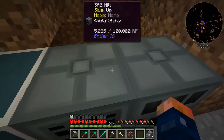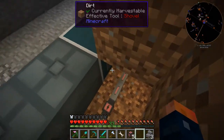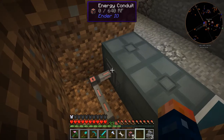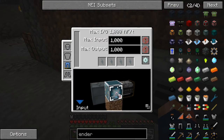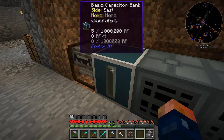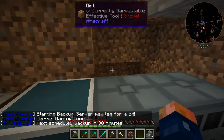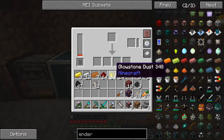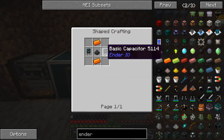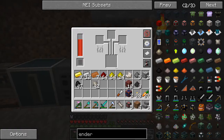Then this here — I'll set this one to extract, insert. I'll have to change the configuration on this one to output, same as that. So now it's taking double the output of this, it's going to be building up. Cover that back up. Back to what I was needing — I needed to upgrade these capacitors. So I need this stuff and I have the dust. Take some gold, redstone, and some glowstone. Gold, redstone, and glowstone.